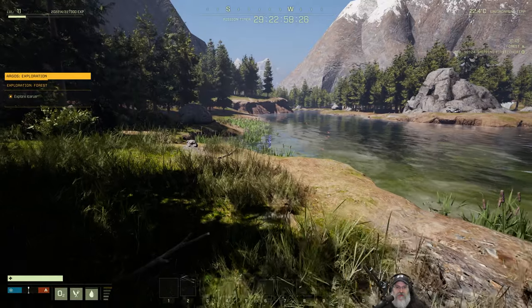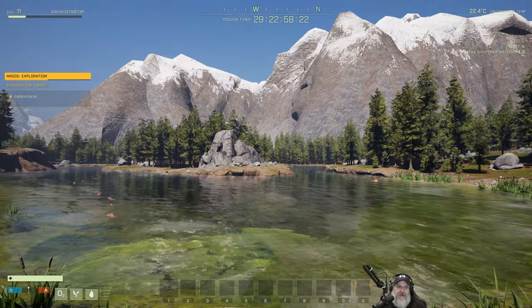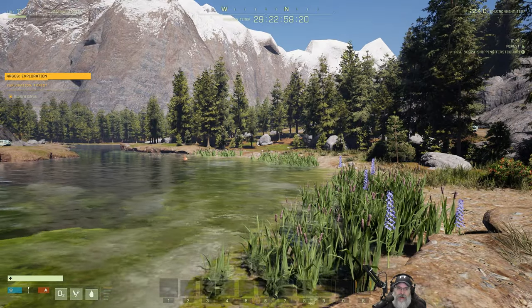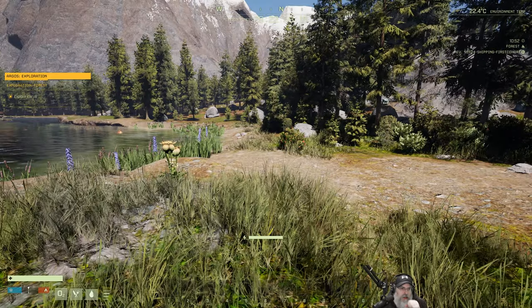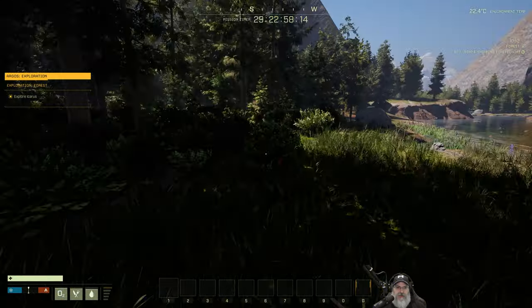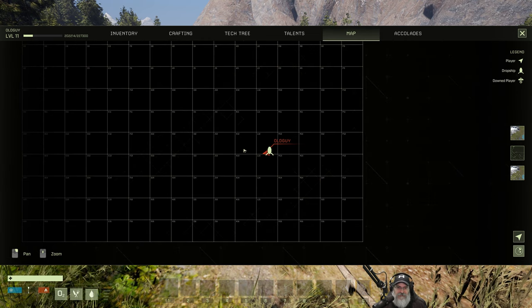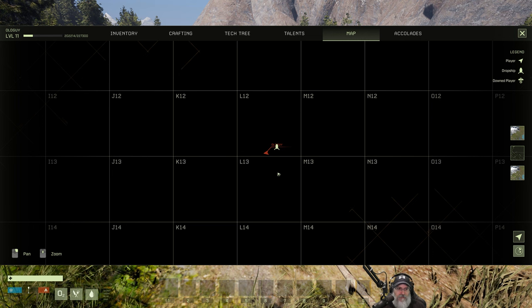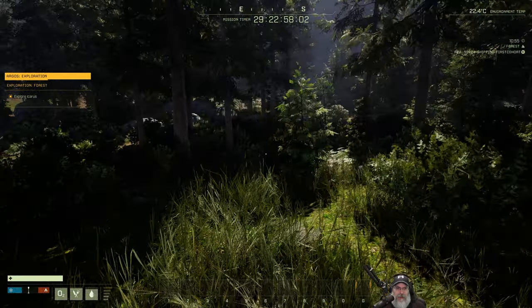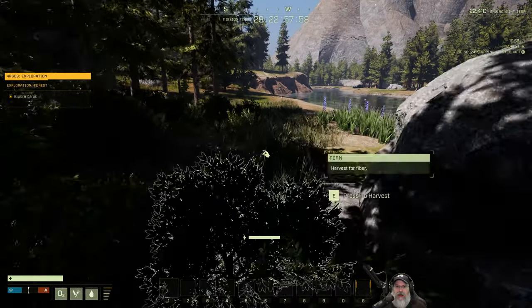The first order of business is to decide where we actually want to build the base. I'm not familiar enough with the map to know if one place is cooler than another. We could build right here in the middle area of Argos itself, next to the pod — not that that really matters a whole lot.